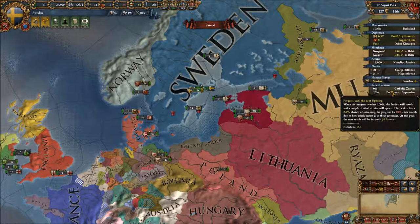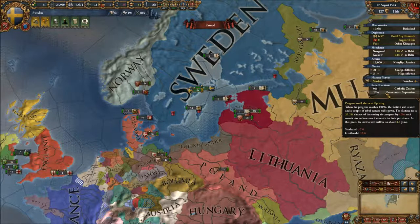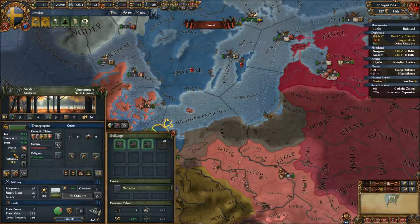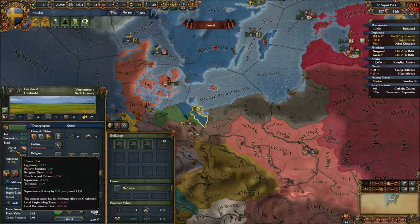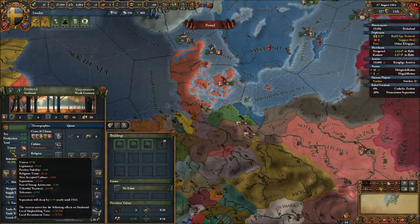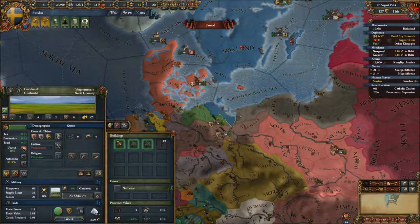Rebel faction-wise, we do have two rebel factions. One that is pretty close, but fortunately that's in Pomerania — and that's where we're going to fight anyway. So our army will be ready to stomp down any rebel faction that decides to rise up during the war. Unlawful territory will disappear in a year, so this shouldn't be a worry at all.